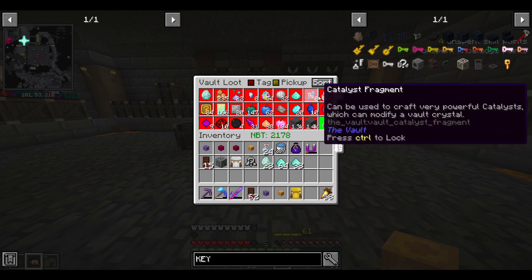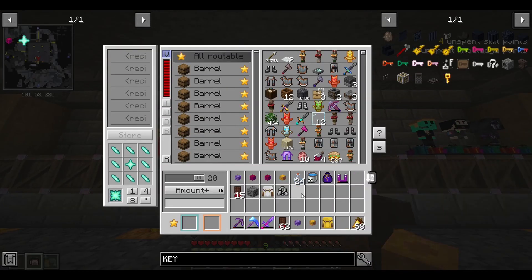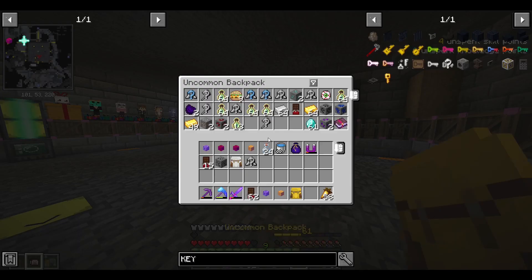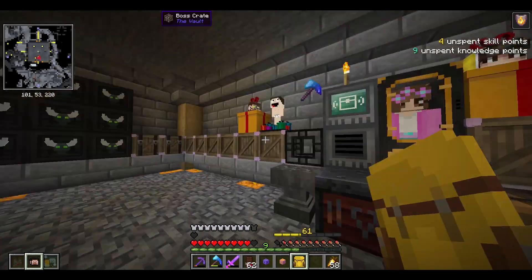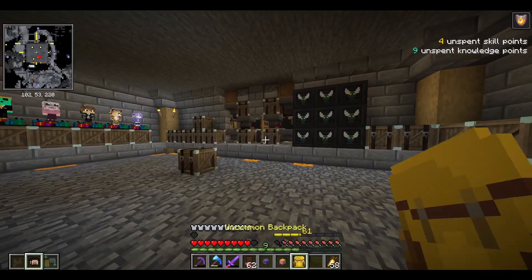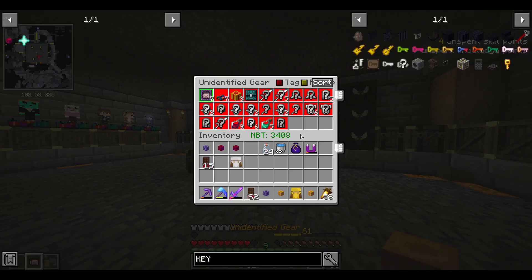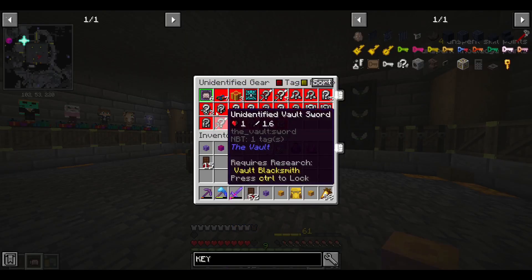I am super, super hyped about that. Only seven catalyst fragments, which is okay. We did get a lot of volt gear and two echo gems, which is always good to have. That's an insane run right there. So that's the gear that we got that hasn't been sorted into my dank, and then we have a whole bunch more in here along with six trader gifter statues.